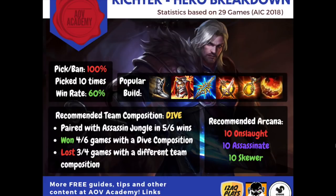The information presented is all gathered from 29 games that have currently taken place from the AIC tournament. Richter's pick ban rate is 100%, making him an absolute monster of a hero. When he has been played, he has a 60% win rate.